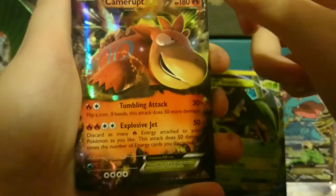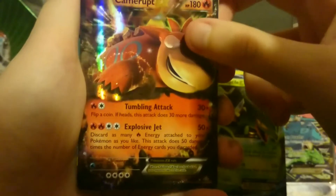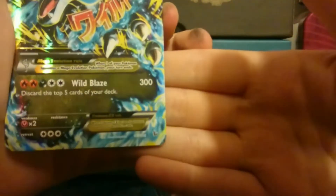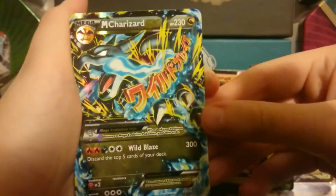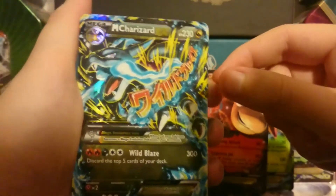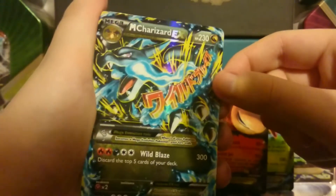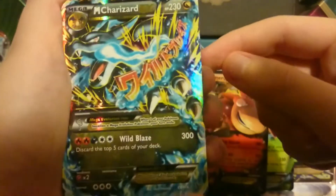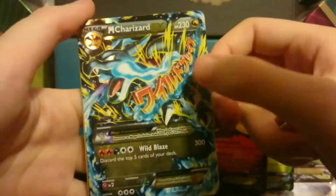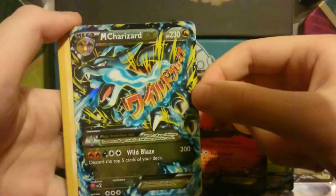Are you sure you wanted to send me all these? This is insane. And I know that set — Flash Fire for sure. Mega Charizard EX! Wow, that's going to go with my other Mega Charizard from Generations that I pulled. I think it was Mega Charizard X. I think they have similar artworks. But this is crazy — this is an amazing card. I don't know what else to say other than wow.